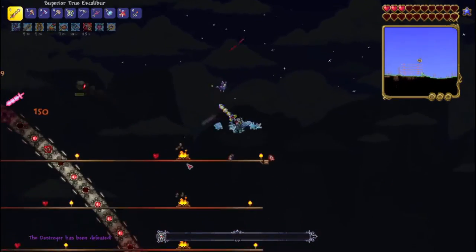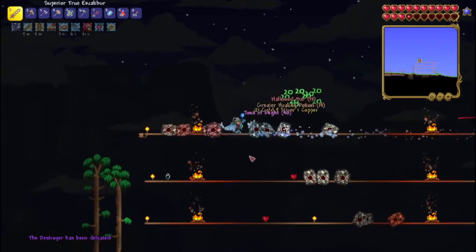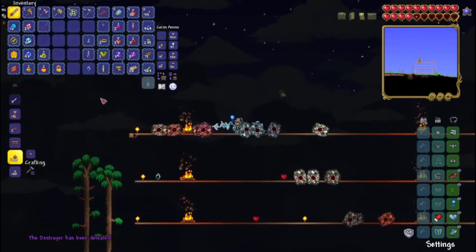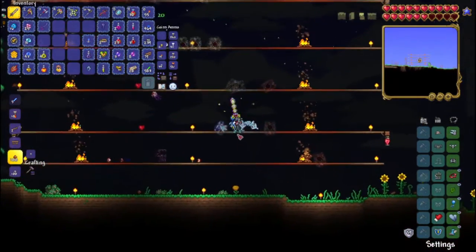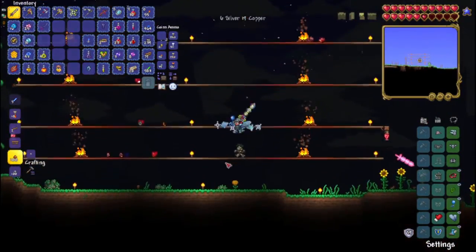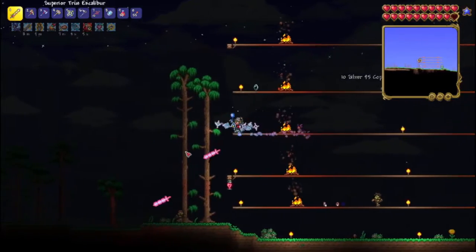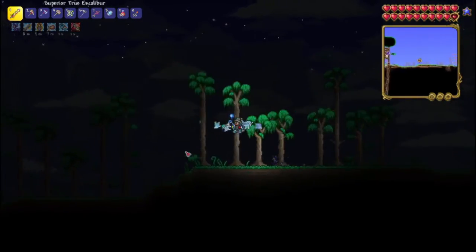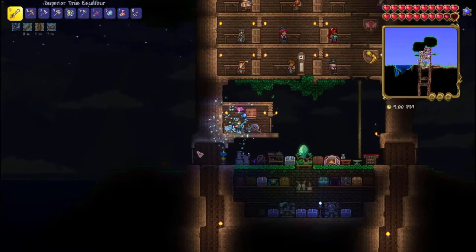Alright, we need to be a little bit careful. Nevermind. We got 40 souls of might, some hallowed bars, and that's it. We didn't get anything else. I don't know if the Destroyer really drops anything else, but that did not take very long — it is like 9 o'clock.